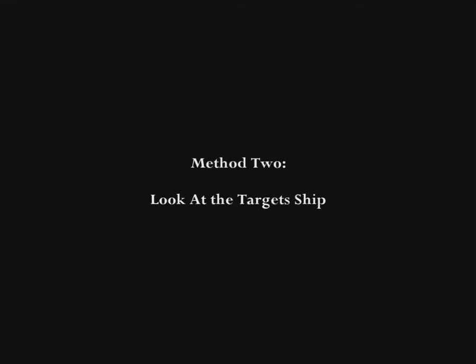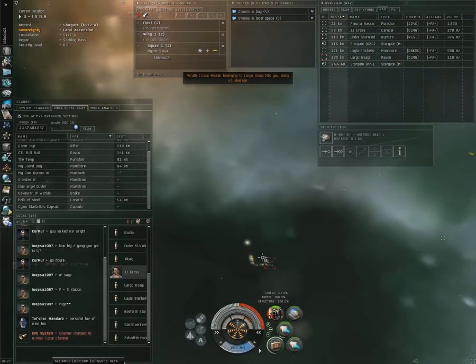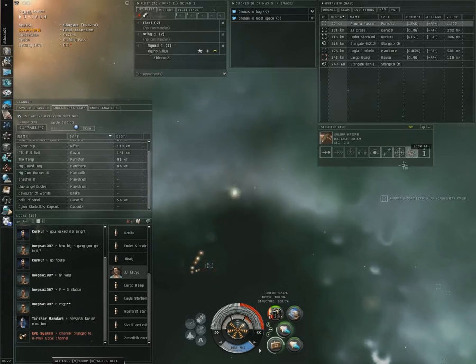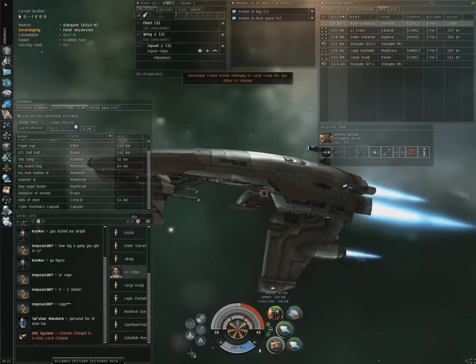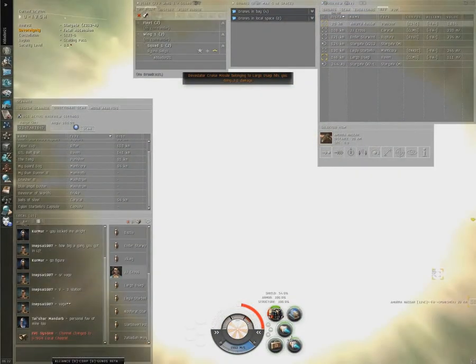The second method is to look at your target's ship. The outside of a target's ship doesn't show anything else except for the guns. Every gun has a different model or texture that shows the shape and what the gun looks like. So by looking at the guns of your target's ship, and with a little bit of practice to recognize which guns look like what, you can tell what kind of guns your target has fitted. In this case, that Punisher has pulse lasers fitted rather than beam lasers.